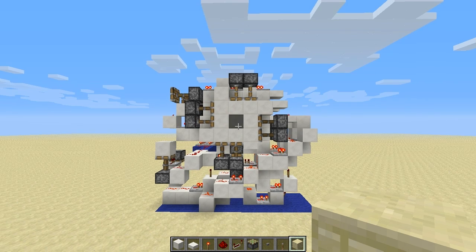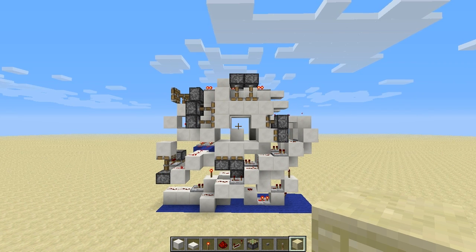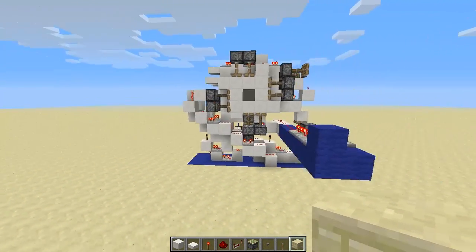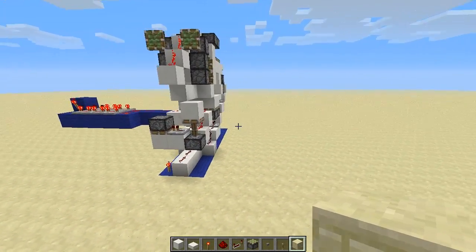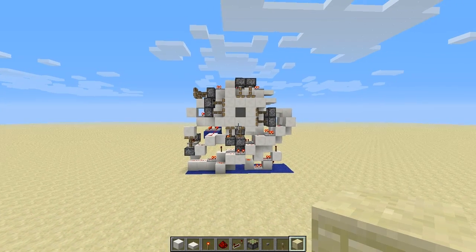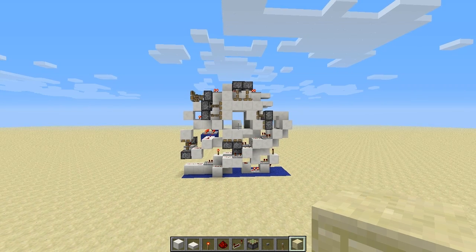Hello guys, Woolly here and this is a tutorial for my all new 3x3 spiral vault door. It's pretty compact and those of you who follow my channel will know I've already done one of these, but it was a lot larger and the 1.5 update breaks the old design.